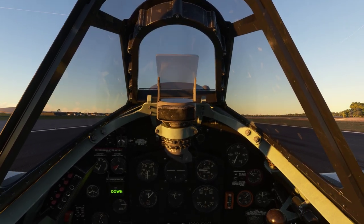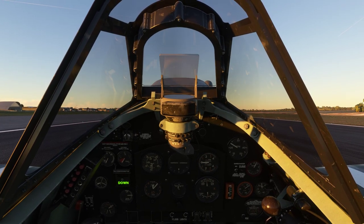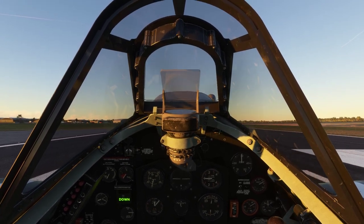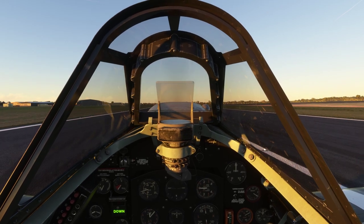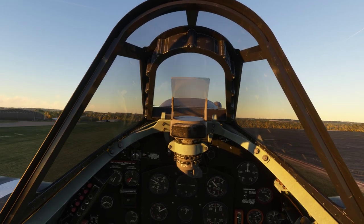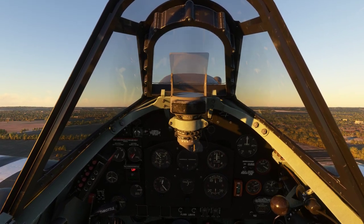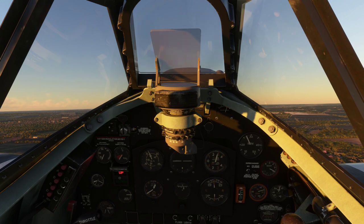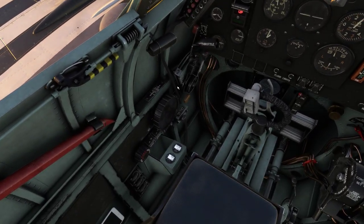We have a clear runway and clear view, so we'll go for takeoff power. Holding the back pressure on — as soon as the airspeed comes alive, let it go and the tail should come up. There's 12 pounds on the boost. Around about 100 feet, or when the gear comes up, bring your RPM down to 2600, close your canopy, and then you can get rid of the rudder trim.